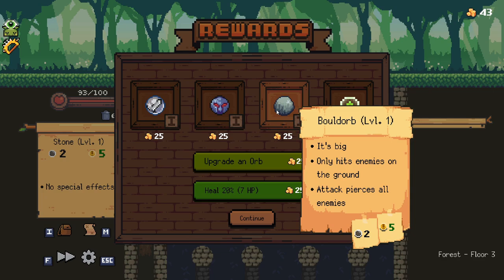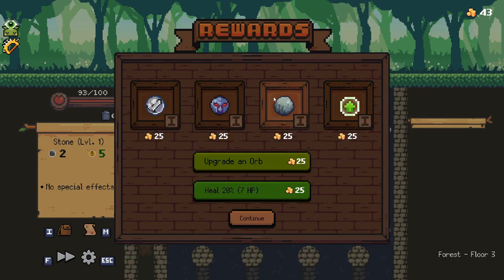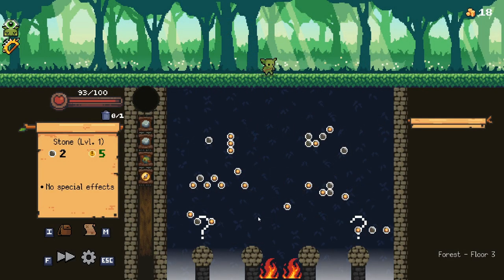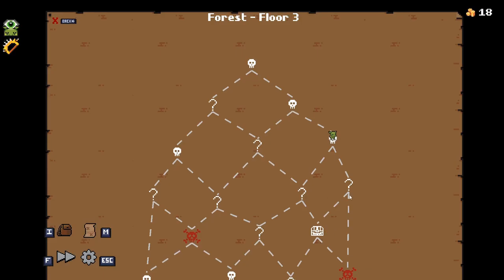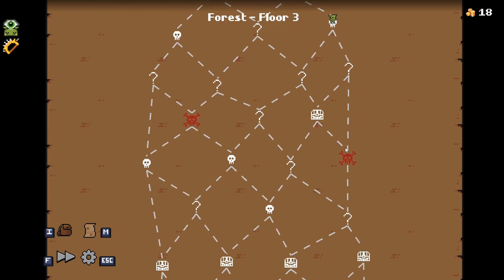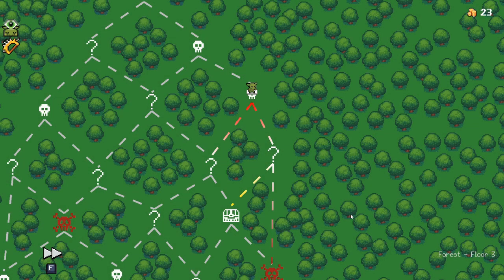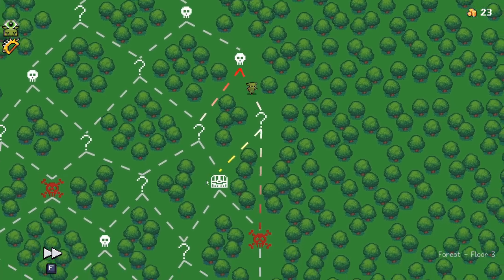I'm gonna take the Bald Orb — Bald Orb seems good. We want to go — I mean, does it really matter which way we go? I'm gonna go into the fire! That's not where I... About to say I guess I'm going that way, but no — I'm actually going this way! Yeah, that two damage wasn't great. But now we just need to go left.